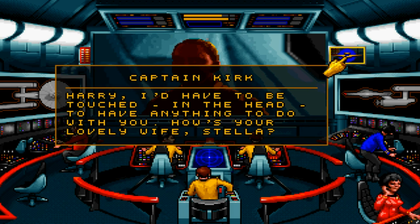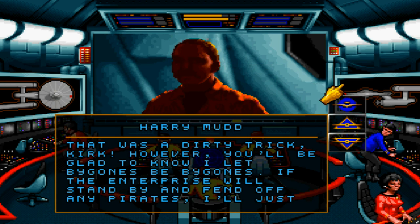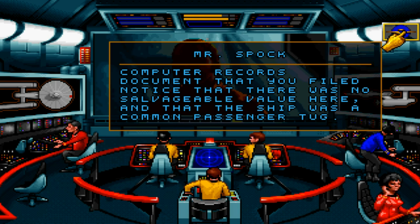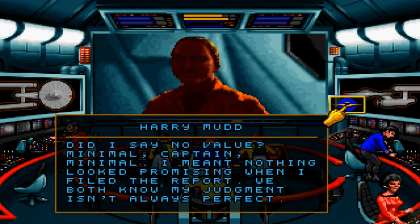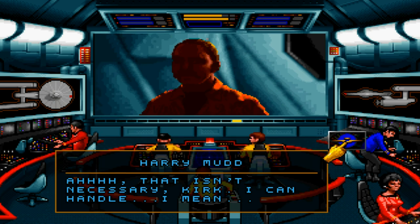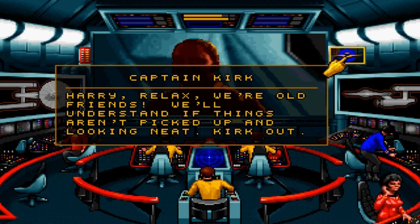I have to be touched, in the head, to have anything to do with you. How's your lovely wife, Stella? Oh, Kirk! That was a dirty trick, Kirk! You'll be glad to know I let bygones be bygones. If the Enterprise will stand by and fend off any pirates, I'll just finish my salvage operations here and be out of your hair. Computer records document that you filed notice that there was no salvageable value here, and that the ship was a common passenger tug. Minimal value, Captain. I'm missing a promising opportunity when I file the report. We both know my judgment isn't always perfect. Perhaps we should beam over and judge the situation for ourselves. I can handle... Harry, relax. We're old friends. We'll understand if things aren't picked up and looking neat. Kirk out.